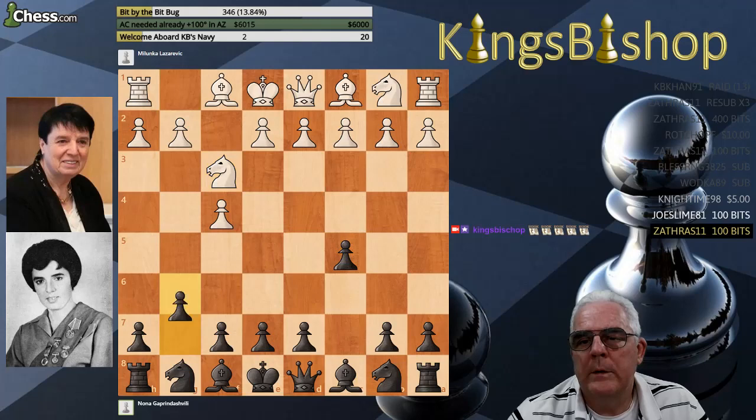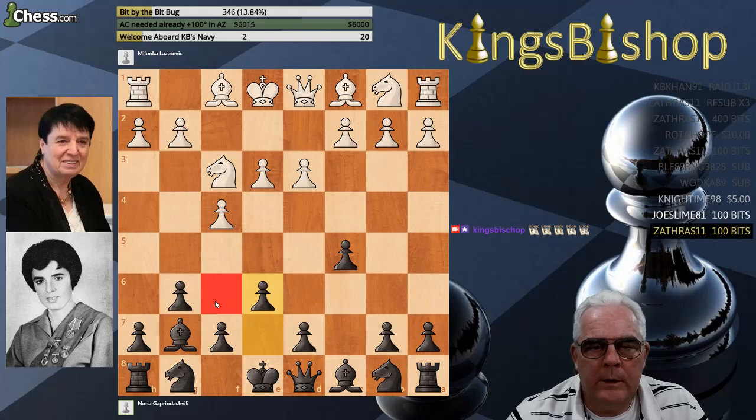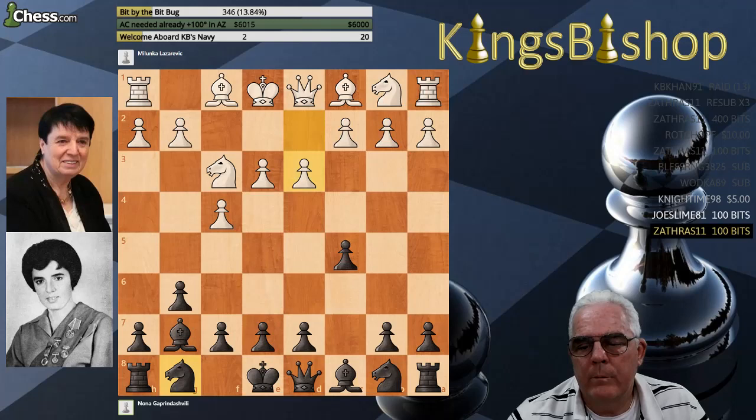Where c5 is played. Knight f3, g6, e3, bishop g7, d3, e6. Now, the point of e6, even though it creates a hole on f6, is when you have this open long diagonal, you'd rather not obstruct it with your knight. So you need a place for your knight to go. So e6 is played in lines like this.